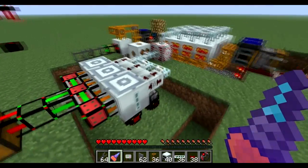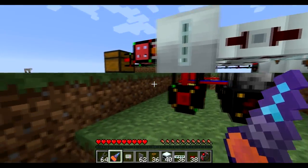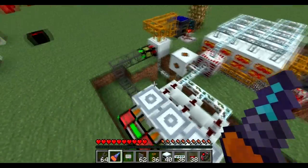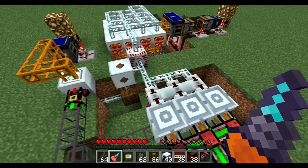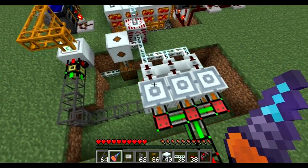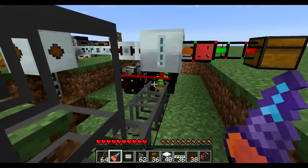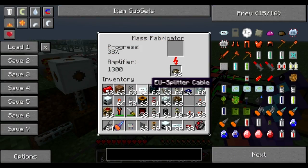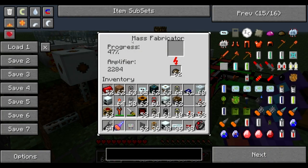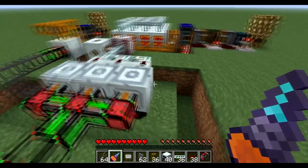The third part of the factory is the mass fabricator module. It might look a little frightening with the EU splitter cables — let me explain what's going on. My mass fabricators will never run out of scrap because scrap is being generated faster than it's being used, so it's self-sufficient and you don't need to maintain it. However, if you expand on the system and miscalculate how much scrap is being generated versus how many mass fabricators there are, you might end up with mass fabricators that have no scrap in them.